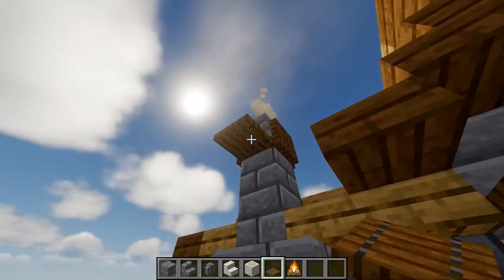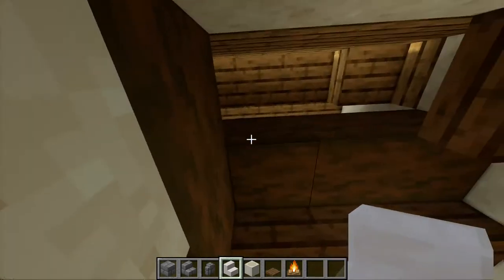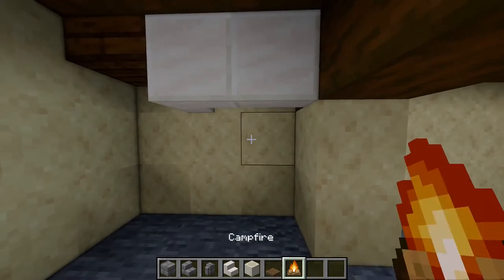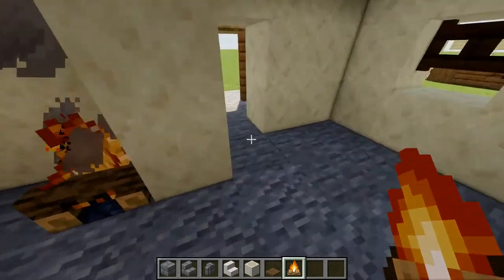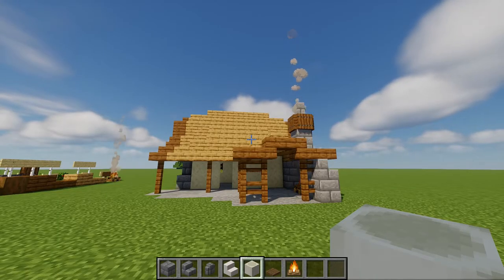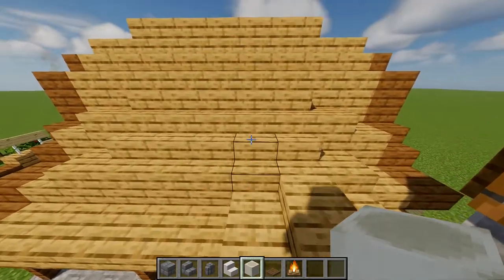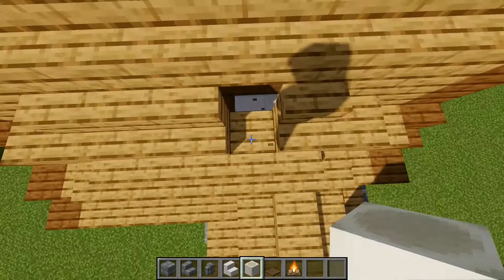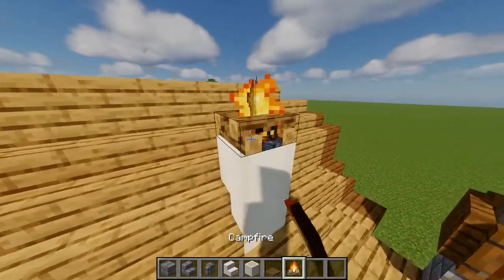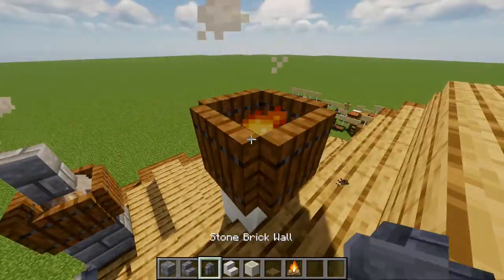On the inside, take the quartz stairs and place one upside down and one turning the corner right there. Then place another campfire here, and one goes right there in the smithy. For the second chimney, aim at this stair, follow these slabs, and above this stair — delete that one — then place three bone blocks, a campfire, trapdoors around, and finish it off with a stone brick wall.